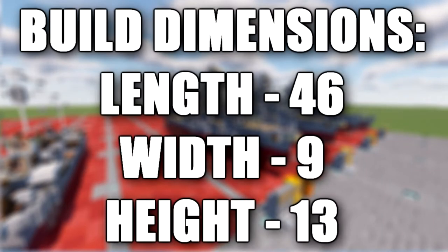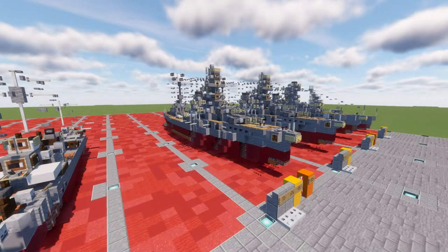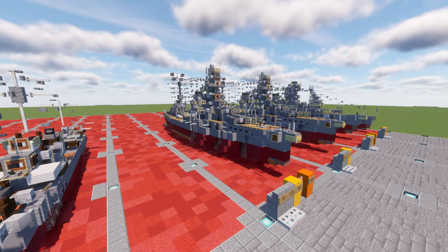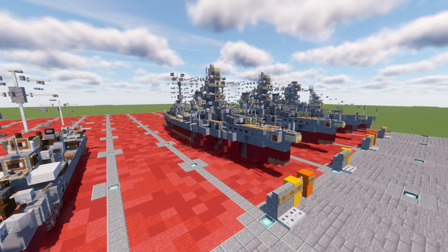This tutorial will be going ahead and building the IJN Issei class battleship. The Issei class battleships were a pair of Dreadnought battleships built for the Imperial Japanese Navy during World War 1. Both ships carried supplies for survivors of the Great Kanto Earthquake in 1923. They were modernized in 1934 through 1937 with improvements to their armor and machinery and a rebuilt superstructure in the pagoda mast style. Afterwards they played a minor role in the Second Sino-Japanese War.